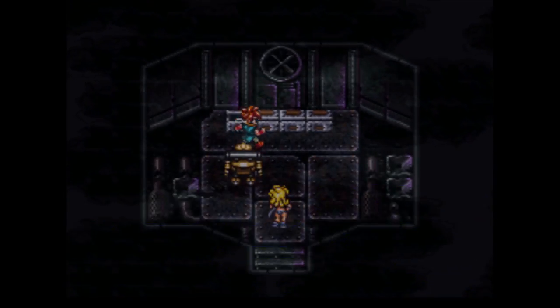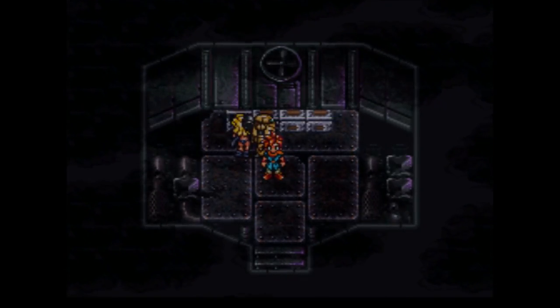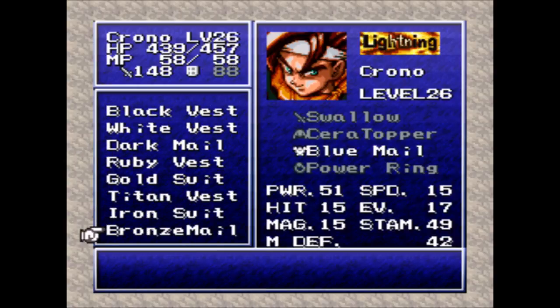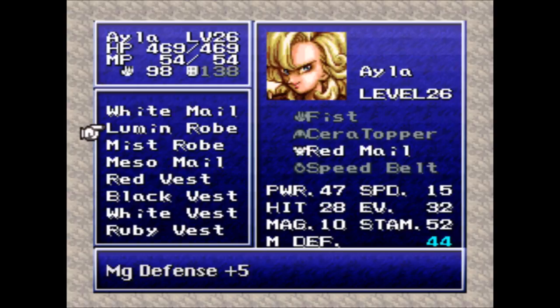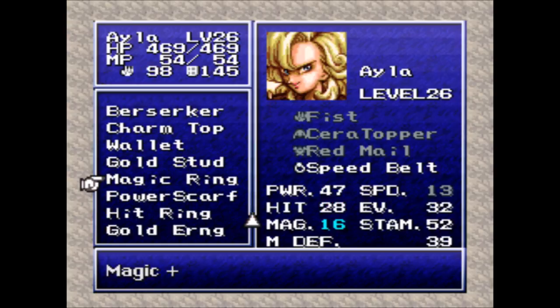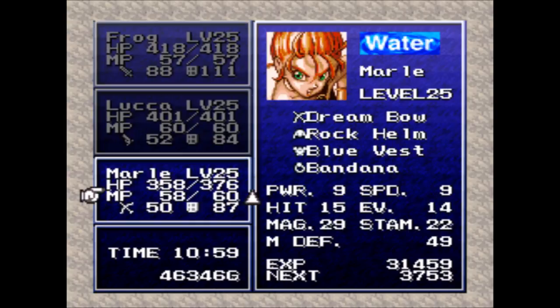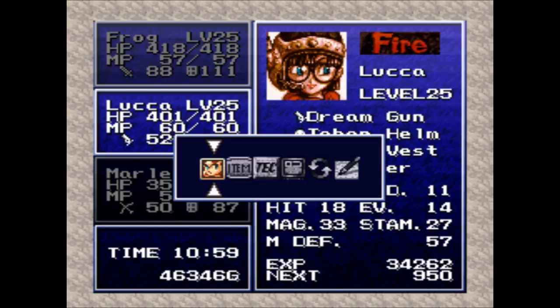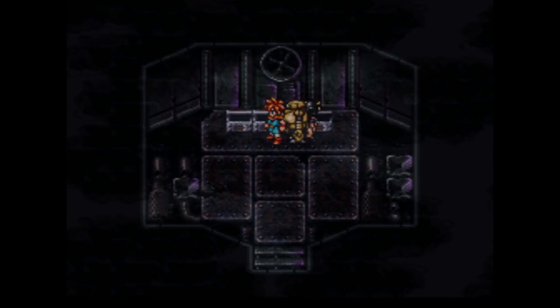What do we have back here? Lumen Robe, power tab - awesome. The power tab will probably go to Ayla. The lumen robe is female only - magic defense plus five, which is kind of crappy. The magic defense stat just kind of sucks in general and it's worse than the mails we already got. We also got gold earrings which increase your maximum HP by 50 - really nice for low level games. And a hit ring that raises your strike rate by plus 10, which is only useful for Marle and Lucca if you use them as physical attackers - as far as I'm concerned it's completely useless.